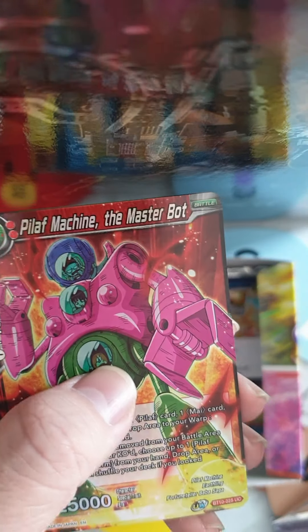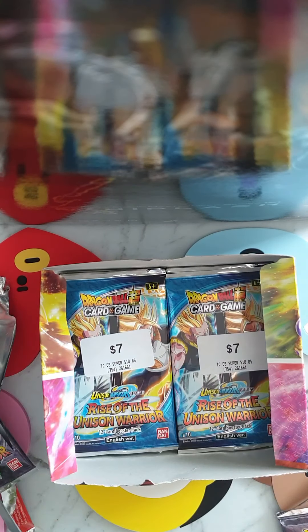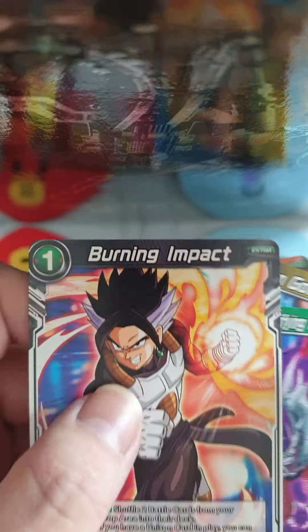Got a Vegito — give me a Gogeta. Let's see what we got here. Foil Chain Goku. We got Pilaf the Machine, the Master Bot. And the Rare is Goku Sun Pride. Alright, let's see what we got here. Pilaf Foil. And — Rare Super Saiyan Fujito. A Foil Son Goku Savage the Oreken. And for the Rare, we got the Burning Impact.